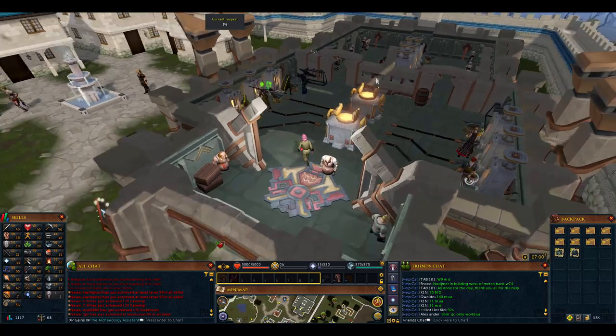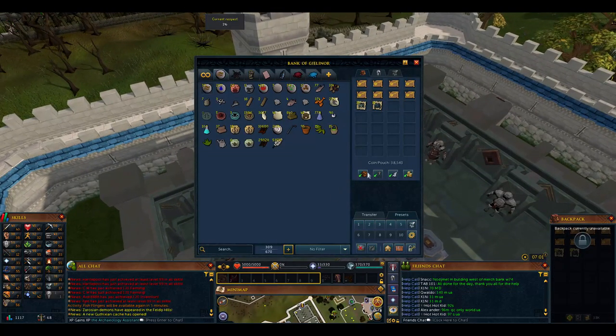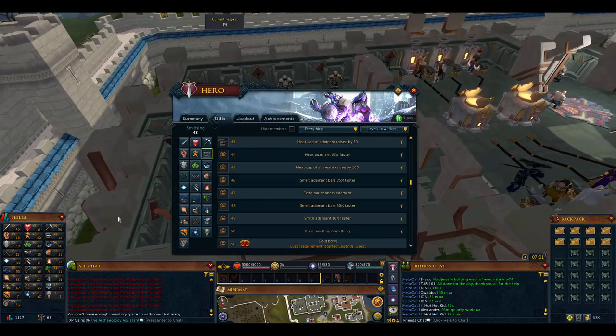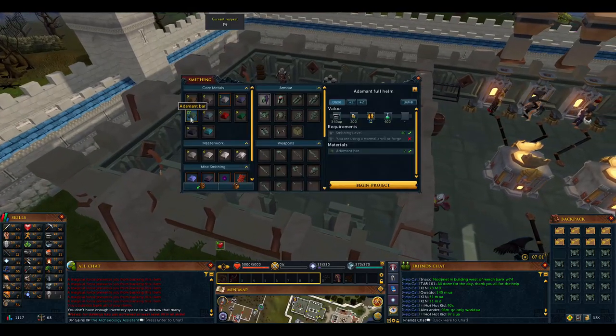We run over to the bank - this episode is getting super long. Here's all the things we have. We deposit everything and withdraw all but one inventory space because you need one space to make it. Then we go to the burial place. Create adamant at full heat - heat capacity raised by 50, so we don't have to heat it at level 41. Go to plate body then go to burial. You can see how much experience it gives: 850 for making the regular one, 850 for plus one, 1.7K for plus two, 1.7K for burying it.